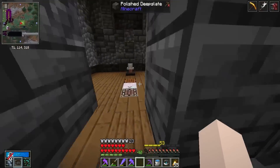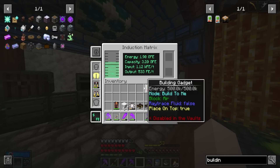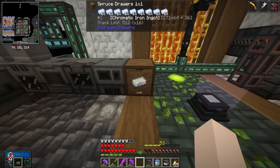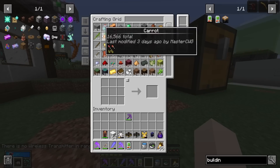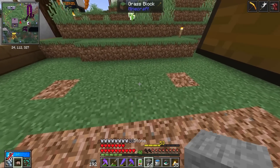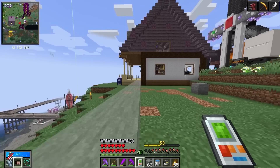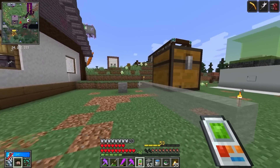The next thing we're going to have to do is charge this guy — we should just be able to throw it in the battery. It looks like our chromatic iron from last episode finally finished — we have 11,000 chromatic iron. So I believe the way this thing works: grab some stone, set it down, shift right-click with the building gadget. And yeah, look at that — whatever block you're looking at, it will place a line to that block. That's kind of cool.